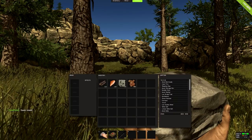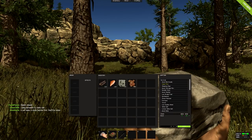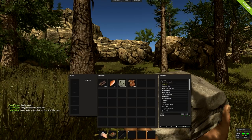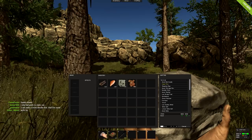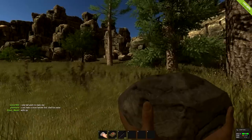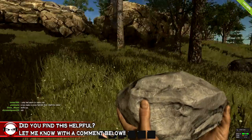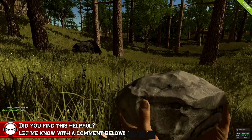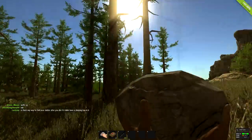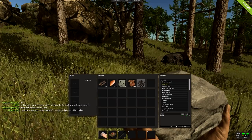Scroll down to campfire in the menu and click craft — it takes 19 seconds to craft. While you're crafting you'll notice in the bottom right it says crafting, and you move slower — at a crouched pace — so just sit and wait. When it's done crafting you'll see it pop into your inventory and you can place it down.